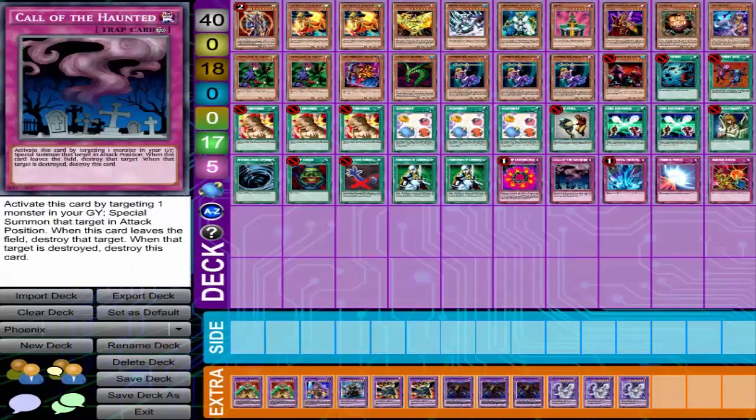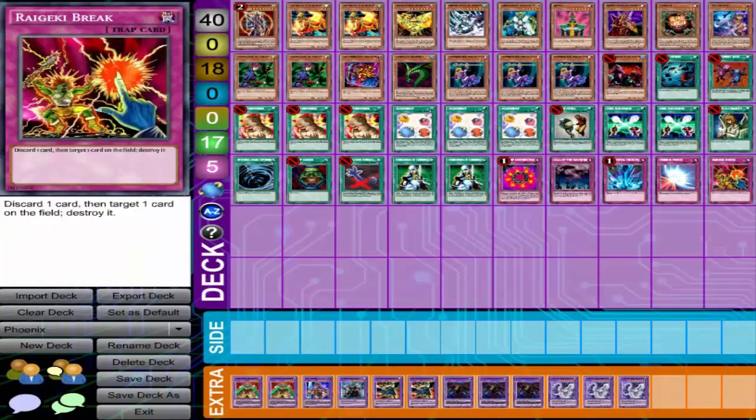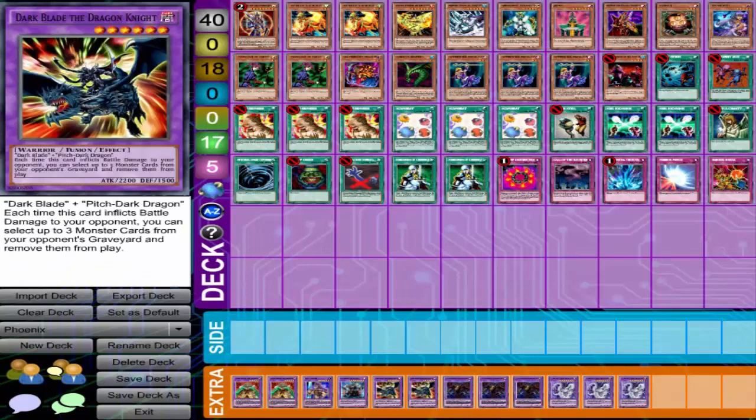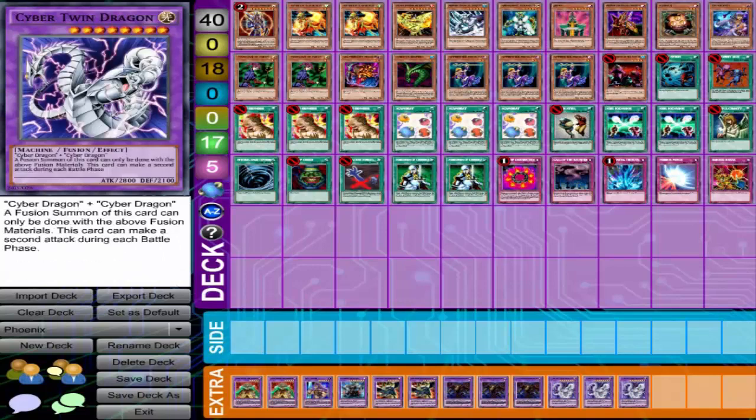Snatch Steal, triple Scapegoat, triple Metamorphosis, Mystical Space Typhoon, Pot of Greed, Premature Burial, double No — Monster Reborn, Cross Out, Ring of Destruction, Call of the Haunted, Torrential Tribute, Mirror Force, and Raigeki Break. The Extra Deck is double Dark Balter, Ryu Senshi, Gatling Dragon, double Dark Blade Dragon, Knife, and triple Thousand Knight. If you go up to Cybernetic Revolution you have triple Cyber Twin Dragon.